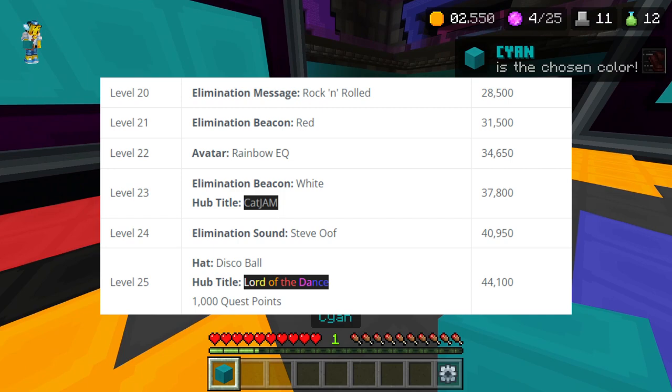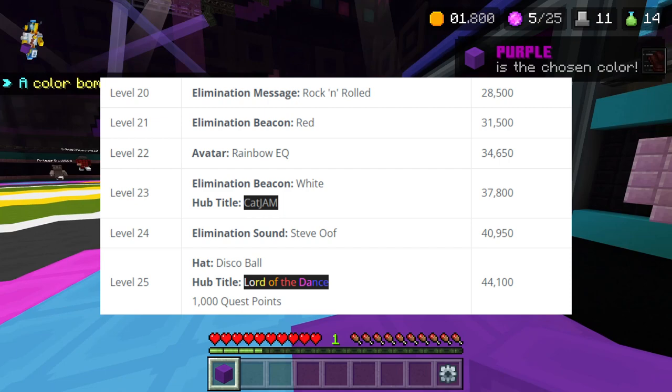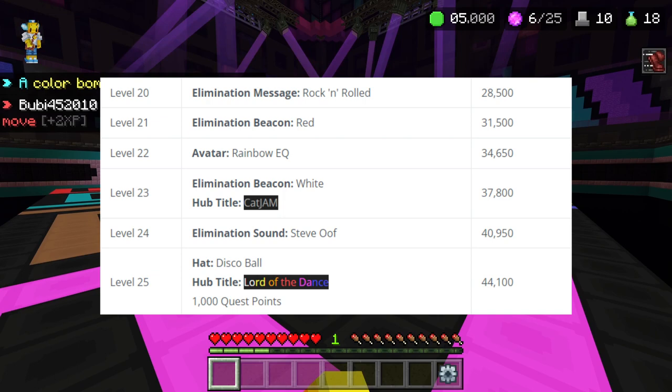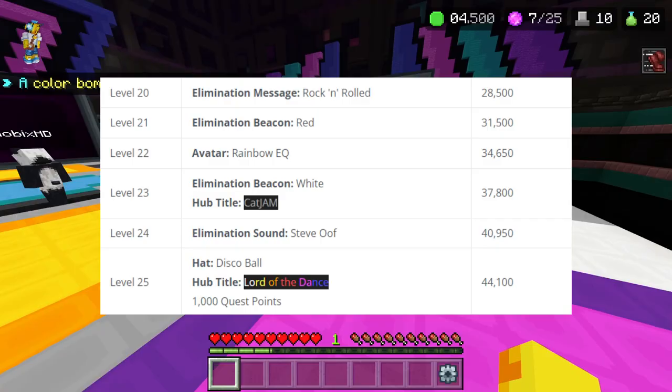Level twenty-one you get a beacon which is red. Level twenty-two you get a 'Rainbow EQ' avatar. Level twenty-three you get a white beacon and a hop title called 'Cat Jam.' Level twenty-four you get a sound which is the Steve OG 'Oof' sound — the classic oof sound from early Minecraft. Level twenty-five you get a hat which is the disco ball and the hop title 'Lord of the Dance.'